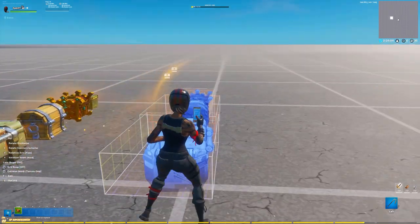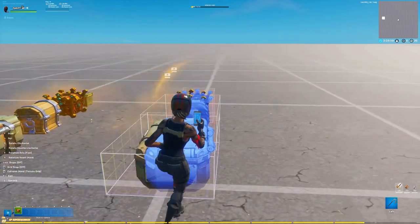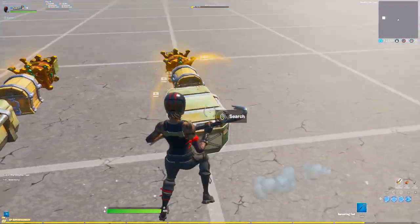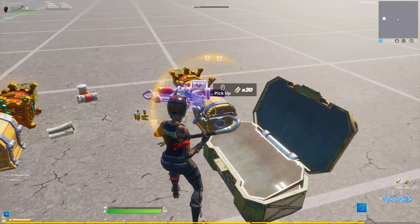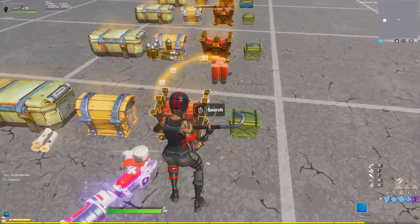Now we're going to place the chest gallery down and you want to go ahead and just place this gallery down a bunch of times like you can see me doing in the video. Once you have a bunch of these chests placed down, just go through and open all of them until one of them pops out with some of the new proximity mines.